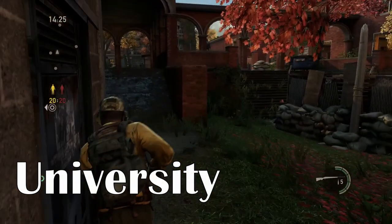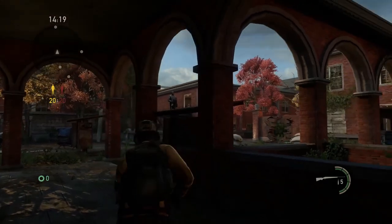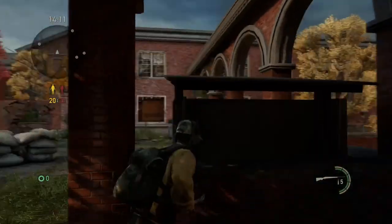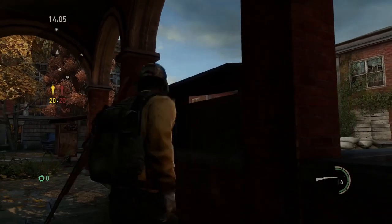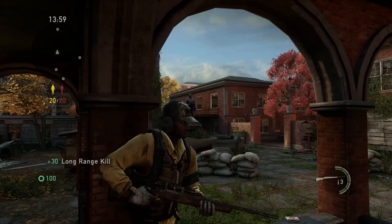For University, one that I like that I don't think a lot of people use is — if you have enemies hiding in the upper windows on the upper side of the university — you can actually see them and shoot them through the little gap in these university map signposts. You're pretty well concealed and a really hard target in this location, so try these out if you're on University.